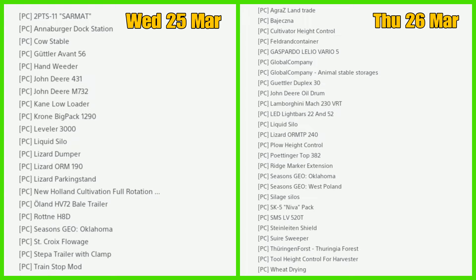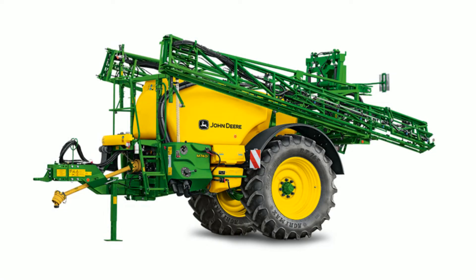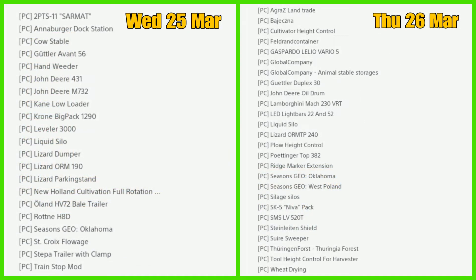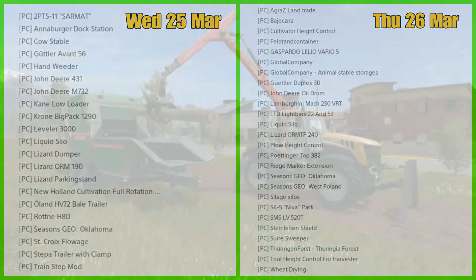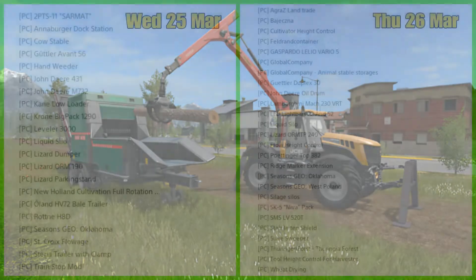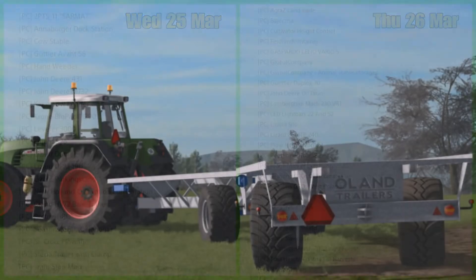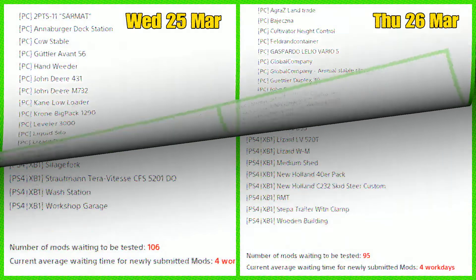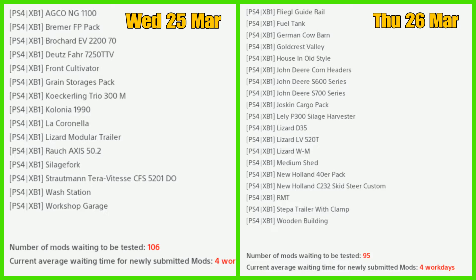Going back to yesterday's mods and testing failures for PC: the John Deere 431, the John Deere M732, the Cane Low Loader, Lizard Dumper, Lizard ORM 190, Lizard Parking Stand, New Holland Cultivation, Orland HV 72, Bale Trailer, Rotney H8D, St Croc's Flourish, Stepper Trailer with Clamp, and Train Stop mod.